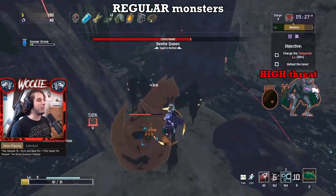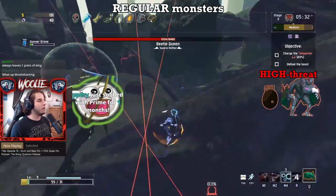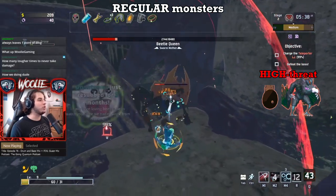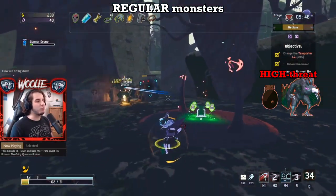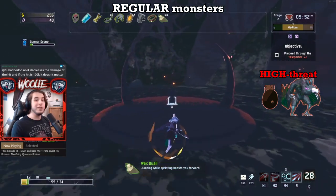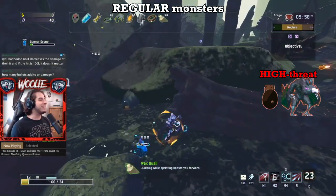Note that the vultures fire their shots according to where you were, not where you currently are, so never backtrack when fighting them — keep kiting in the same direction and do not stop for a second or else you will get hit. If you're struggling on Monsoon difficulty due to the sheer number of monsters spawning, the reason is almost always because you're not prioritizing the right monsters to kill first. An easy fix would be to start taking down lesser wisps and vultures as soon as you see them.